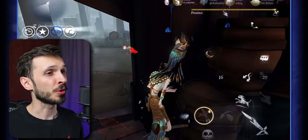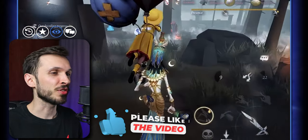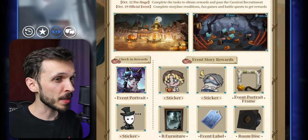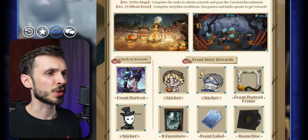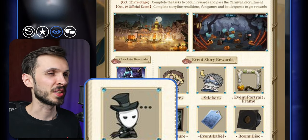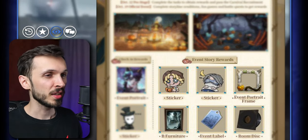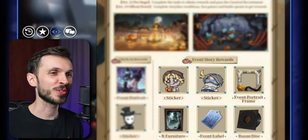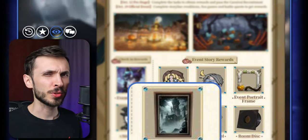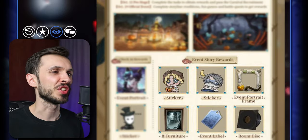On October 19th, we're also getting the second part of the Midnight Carnival event — the official event, not the pre-stage. You'll be able to complete the storyline and complete game and match missions to get different rewards. Login rewards include an event portrait themed around the Hermit skin and a cute Ripper sticker. Story rewards include two stickers — one for Acrobat and one for Embalmer — plus a cat-themed event portrait (a 'purr-trait'), a B-tier furniture painting of a dark castle on a mountaintop, an event label, and a room music piece.